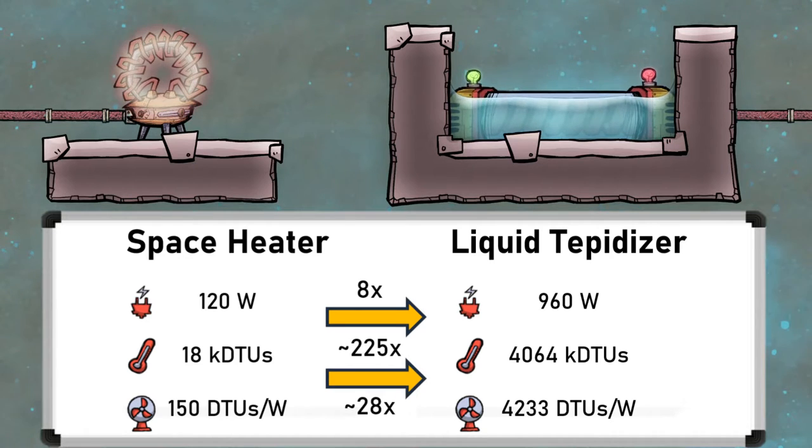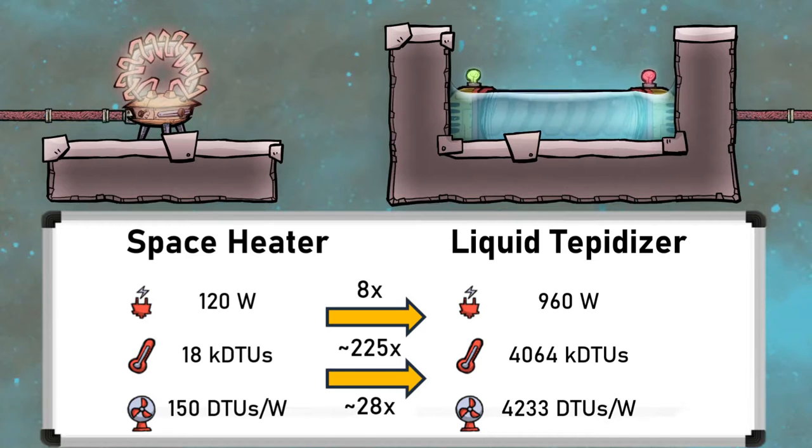The only real benefit of the space heater is that it's easy to place. For the tepidiser, you'll still need to supply 960 watts, they must be submerged in liquid, and there's a temperature limit of 85 degrees. But the liquid condition and temperature limit can be avoided, which I will explain shortly.